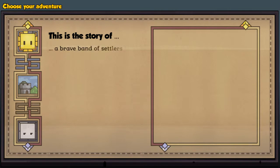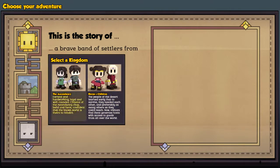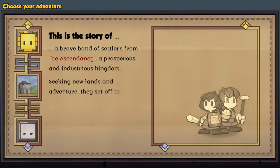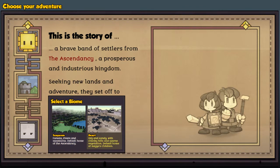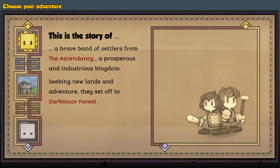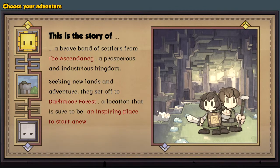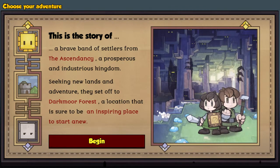Right, this is the story of a great fan of Settlers. You can choose here whether you want to be in the desert or the earth world. I'm going to be doing two series on this. After I finish this series I'm going to do the other one, but we're going to be doing the Ascendancy - a prosperous and industrious kingdom seeking new lands. We're going to go to temperate, starting off at Dotmo Forest location.